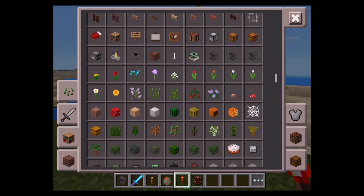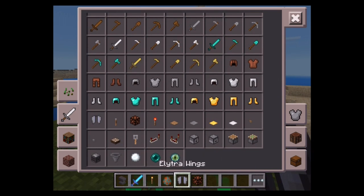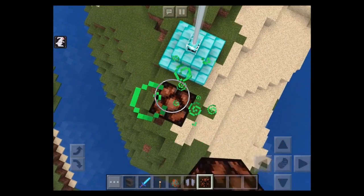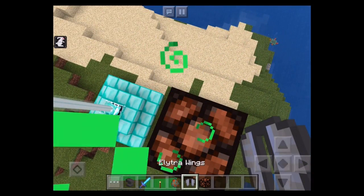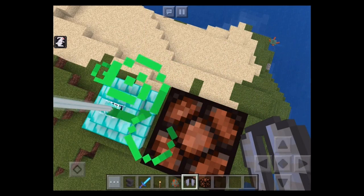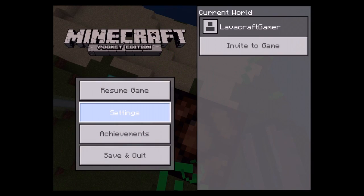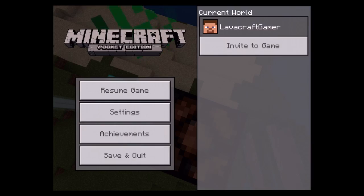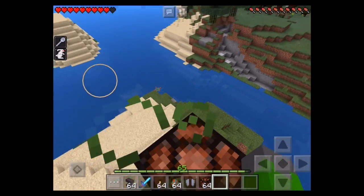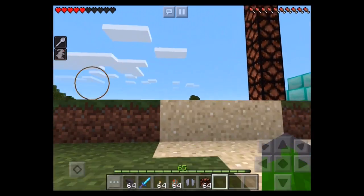I might have showcased observers in some other video — I'm not sure if I actually did. Sorry if I'm showing stuff you've already seen. Now I'm going to put on the Elytra — I already have them on actually. Going into survival mode — okay. You want to double jump off a cliff and you will fly down. Double jump off some high place.